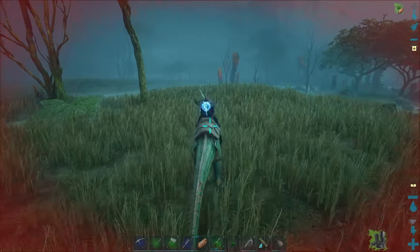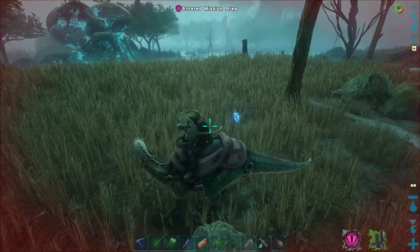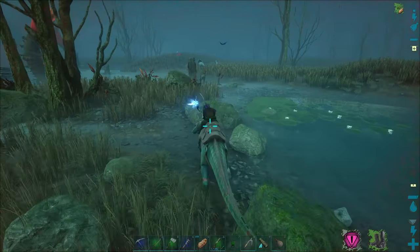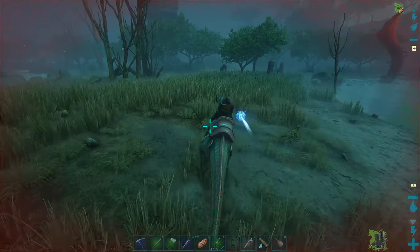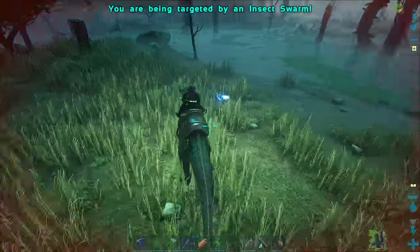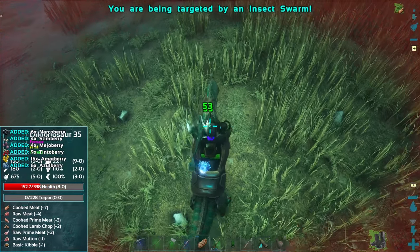Stay out of the water at least right now to stay away from any critters that might be out hunting in the waters, like Titanoboas. No Spinos, of course, because we haven't seen them at all. But Dilophosaurus — oh yeah, Dilophosaurus, that doesn't really matter too much. We can kill that thing no problem. Oh, it's a level 35 — it had 300 health, but yeah, we're doing like double-digit damage to it. 33 damage per hit, nice.